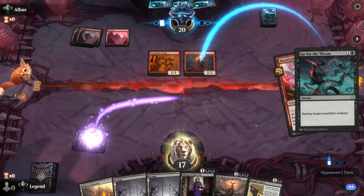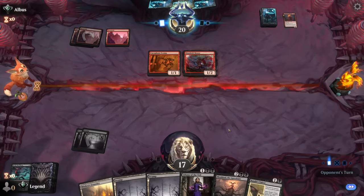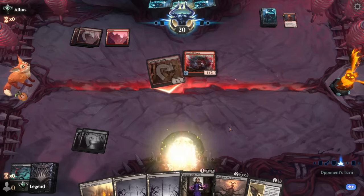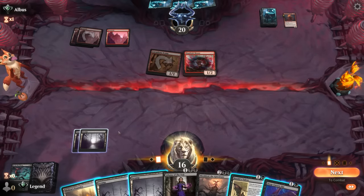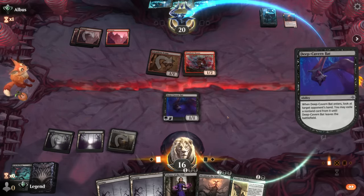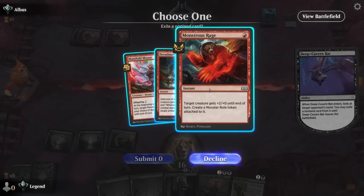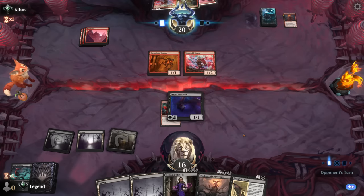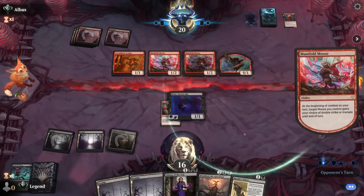Liliana is going to be a little awkward in the face of Cacophony Scamp since it can sacrifice the scamp to finish off Liliana with one damage. Manifold Mouse is next — it can give the challenger double strike and trigger valiant. Go for the Throat on the challenger seems reasonable. Deep Cavern Bat gives us another play: we set that up and maybe have Shieldroth gain us life back, though scamp can essentially finish off our Deep Cavern Bat by sacrificing itself.